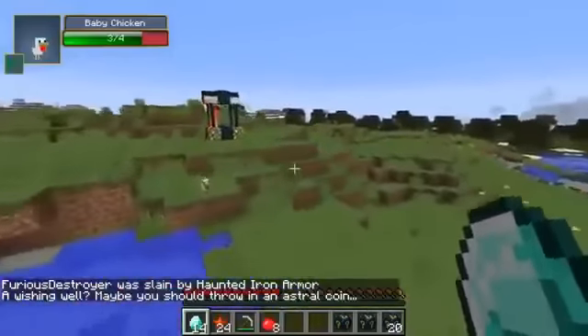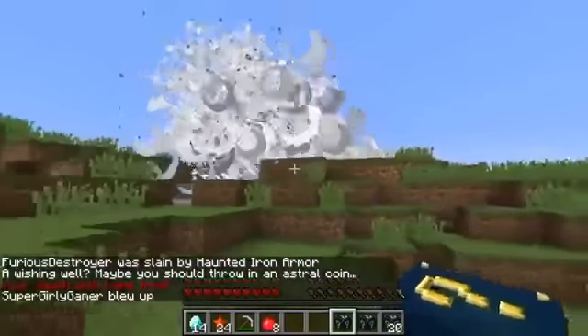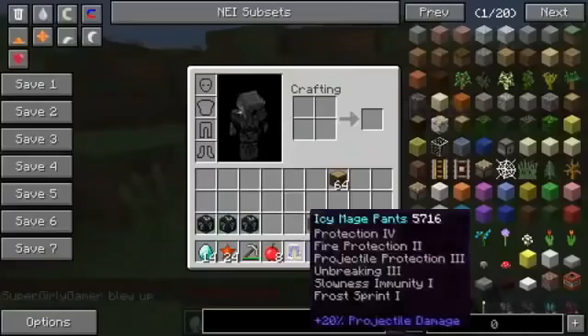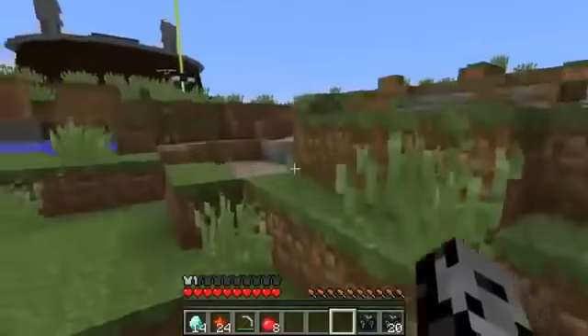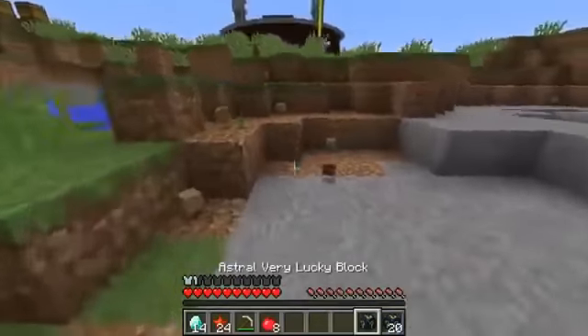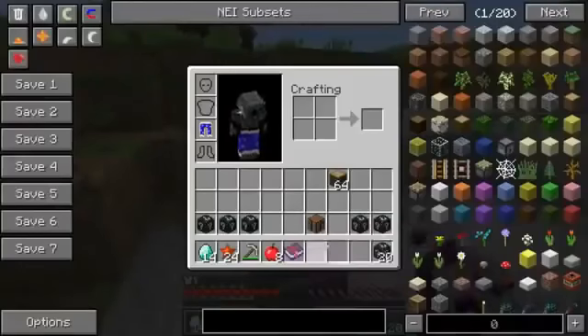You will pay for what you did before, Jade. I got another well. Death Wish! Explosion! Alright, come on, something good. Icy Mage Pants — I don't think these are gonna be that good for the battle. I forgot to get my iron from the other well. My Super Lucky Block — I got Ultimate Bow Enchantments! Oh, it's really good too.